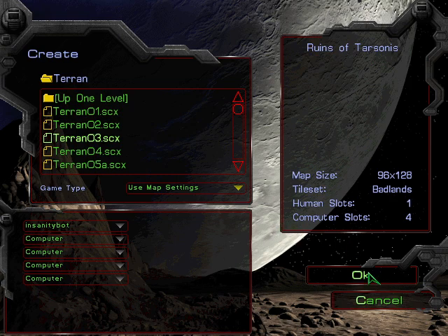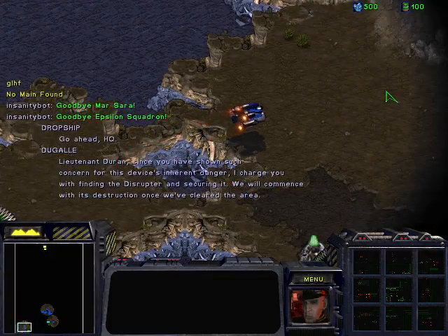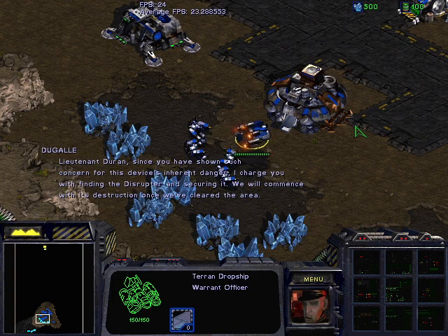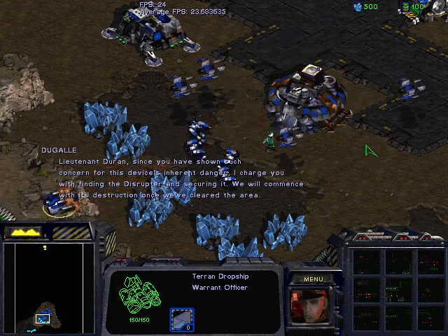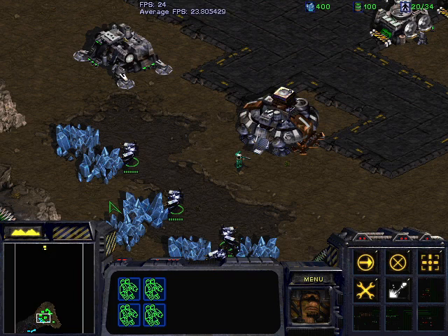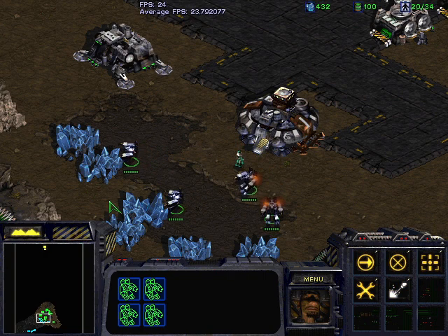We'll go ahead and start with mission three. Mission three is actually the first mission I coded for in this campaign, which is kind of funny because it proved to be very complicated. At the very start of the map you don't actually own any units on the field. Instead, Duran is dropped off and then after a certain amount of time, all of these units are rescued and transferred ownership to you. So there was a lot of finagling needed to initialize Insanity Bot.